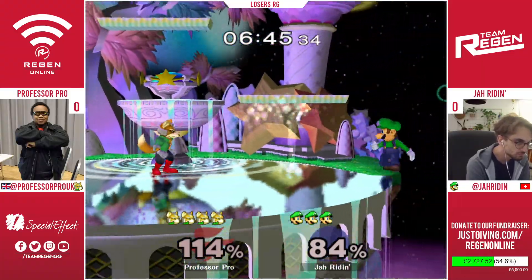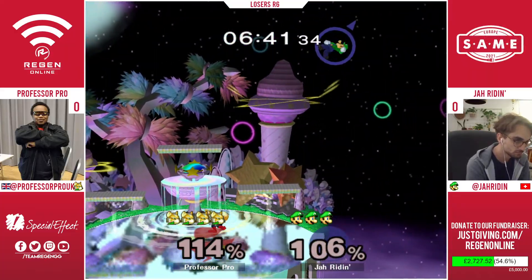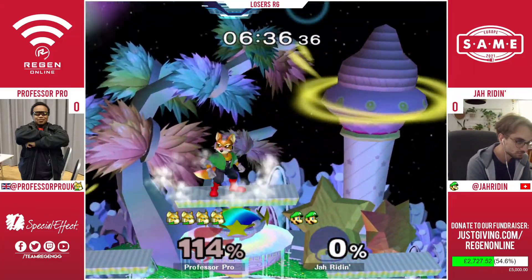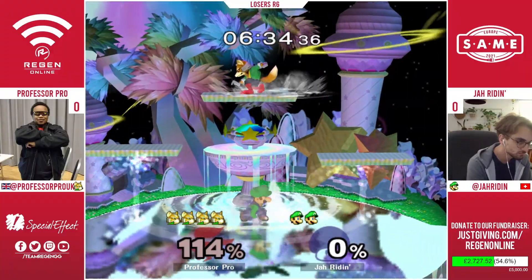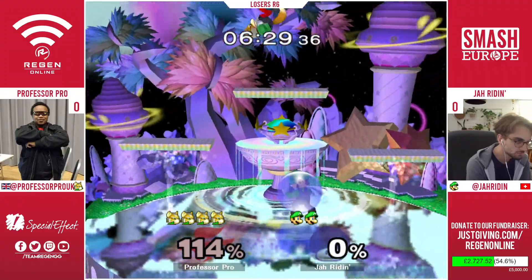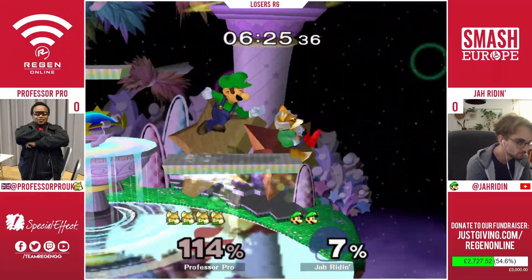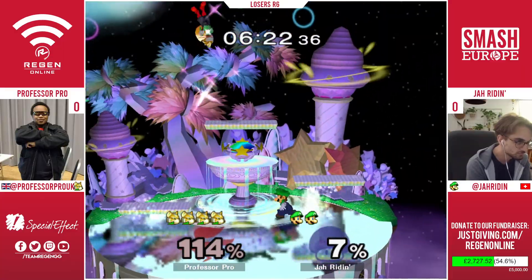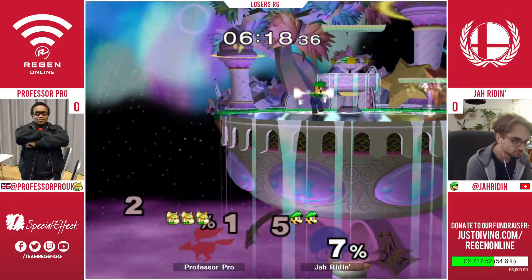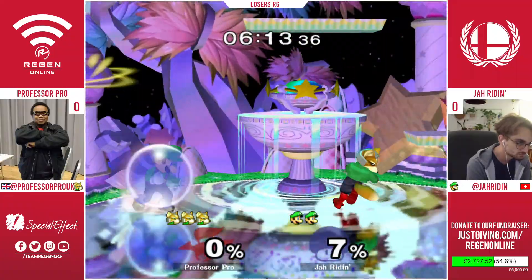Already 80% on Jar Raiden. Almost finding the jab up-smash — nicely power shielded by Jar Raiden there — but that forward tilt was a little ante and Professor Pro takes advantage, getting the up smash and the back air on the edge guard as well. Two-stock lead now. I'm kind of surprised Jar Raiden just opted to drift all the way onto ledge, that was risky. I think he was afraid after that first stock where Prof showed dominance off stage with shine edgeguarding.